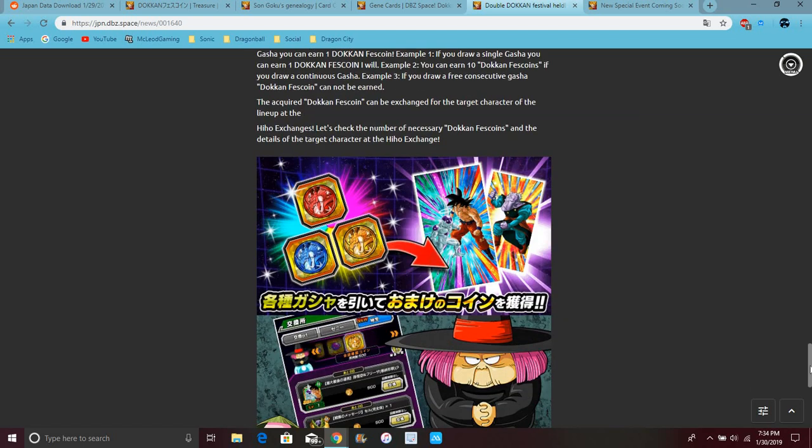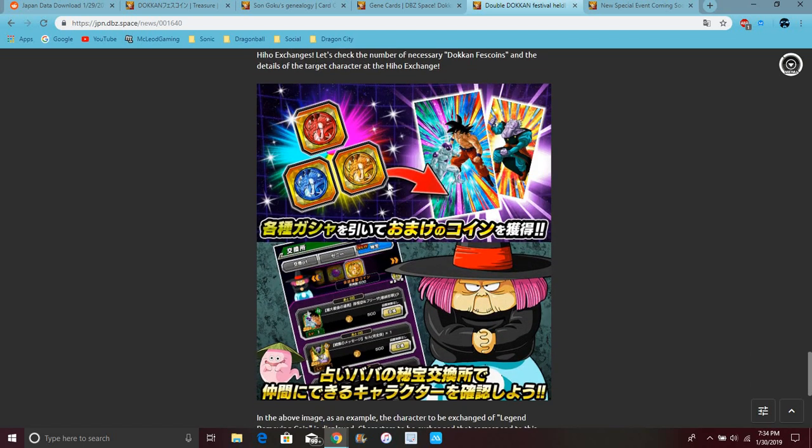This is what I was talking about right here. When you summon you get the coins, and you can get these characters. But it does take a lot of coins — like 50 multis and you can only get like 10 of them. They should just increase it and give you like 100 every time. But you can get the units — basically, if you don't have the units on the banner, you can get them there. It's kind of like that.